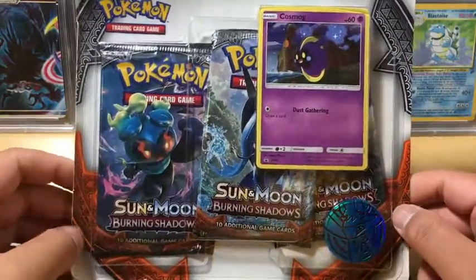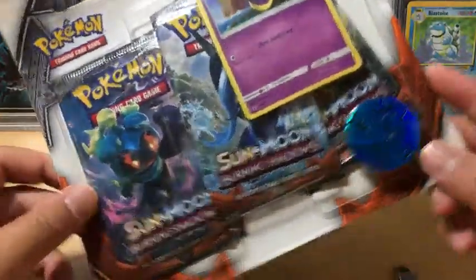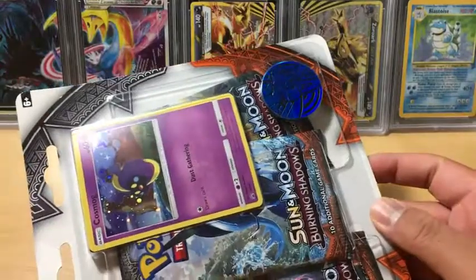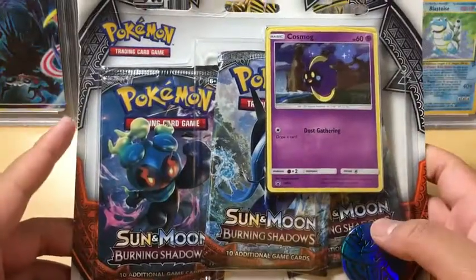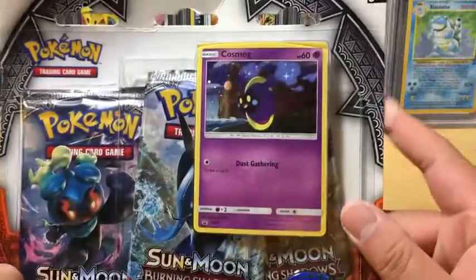Hey everyone, today we are opening up a Cosmo 3-pack blister with a Lucario coin. That coin looks amazing. Finally we got some non-Pikachu coins out of these blister packs, so that's really good. This is 3 packs of Burning Shadows and hopefully this promo card is in good condition for grading.